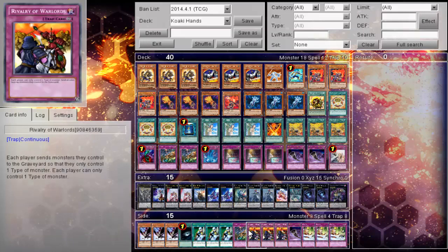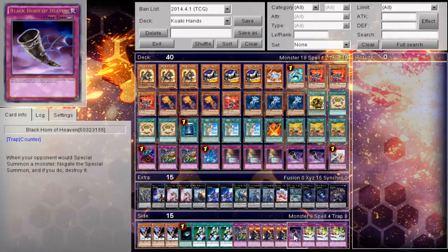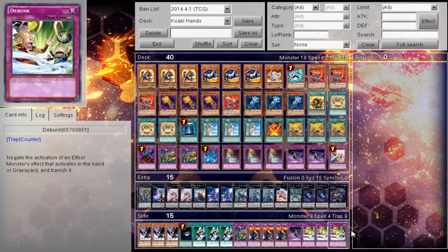The side deck includes: triple D.D. Crow, which is very important, one Dark Hole, triple Nobleman, one Trap Trick's Trap Hole, triple Rivalry, one Black Horn of Heaven, and triple Debunk.